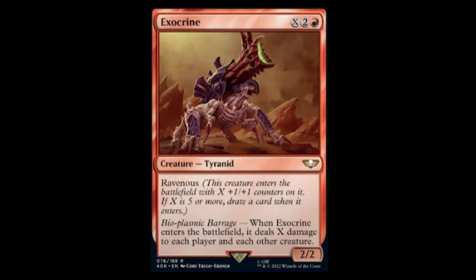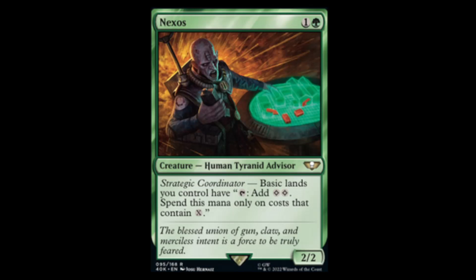Next we have Nexos — green and one for a two-two. Basic lands you control have 'tap, add two.' That mana can only be spent on costs that contain X. This sounds like a good idea until you need colored mana — unless it's optional, would need more text to be sure.